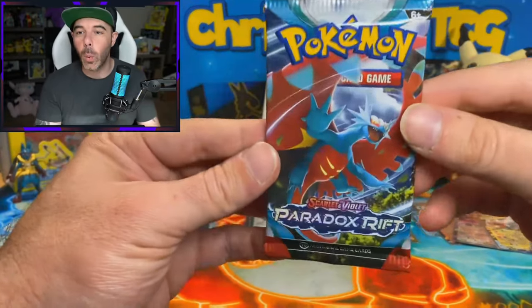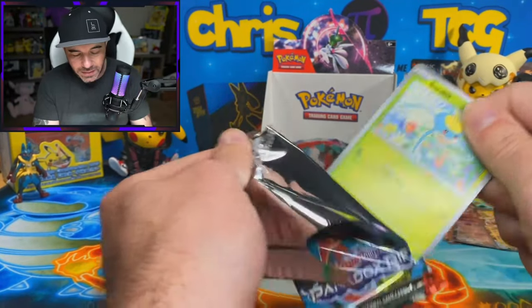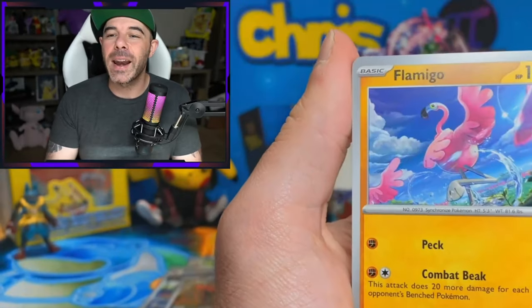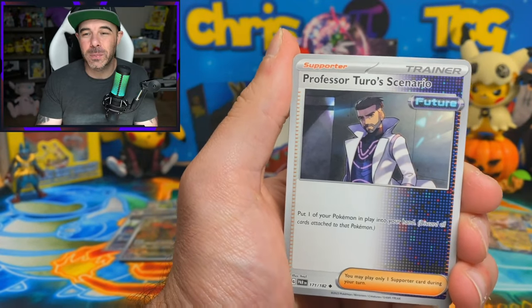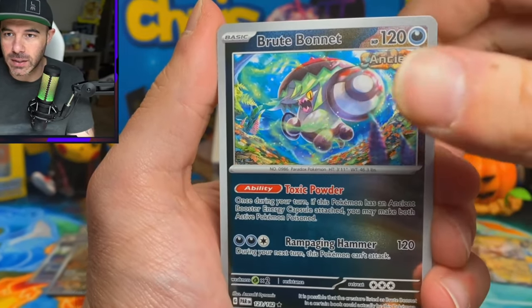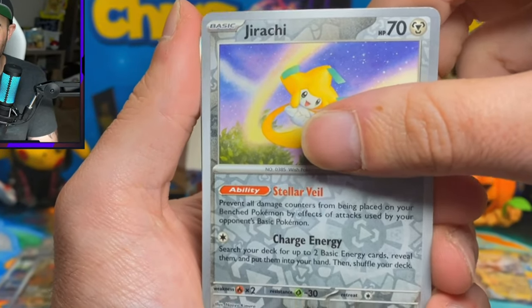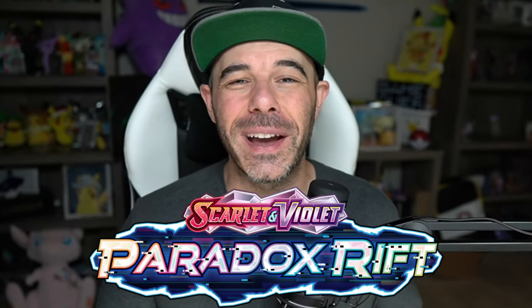It all comes down to this one last pack. Thank you all so much for tuning in - this has been fantastic. Whether or not this is an SAR or not, this was a fantastic box. We got our Iron Hands that we wanted, we got the Eveltal, which was one of our chase art rare cards. Hopefully you all enjoy your pre-releases this weekend or next weekend. Join us on Tuesday - we're going to be giving away some of those build and battle kits. Professor Turo's Scenario, Mineshow, we have a Brute Bonnet Reverse. No SARs, so just a Jirachi Regular Reverse Holo, and to finish off the video, just a Wuchen Regular Holo. Thank you all so much for tuning in - I hope you have a fantastic rest of your day, and enjoy Paradox Rift.